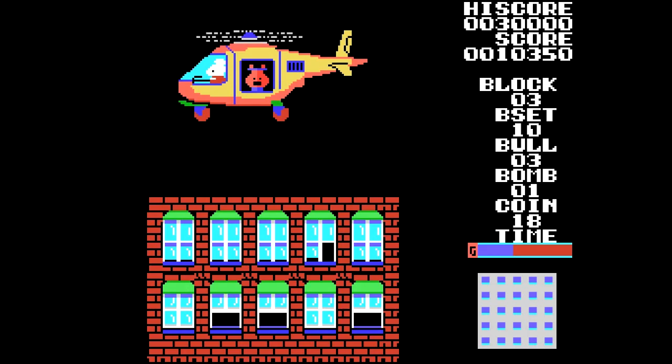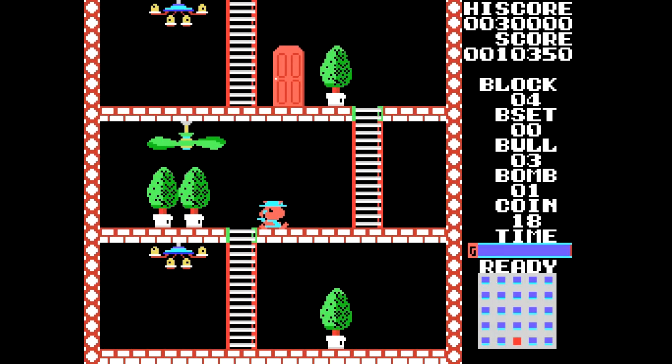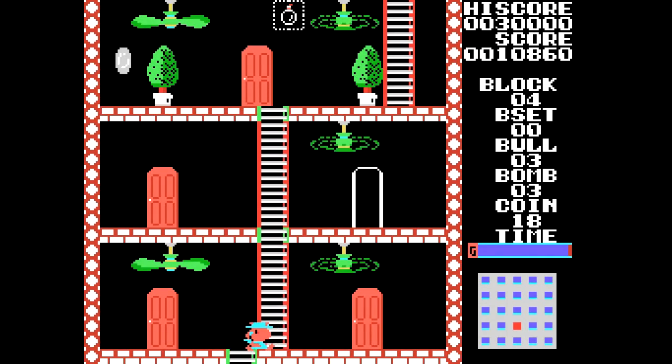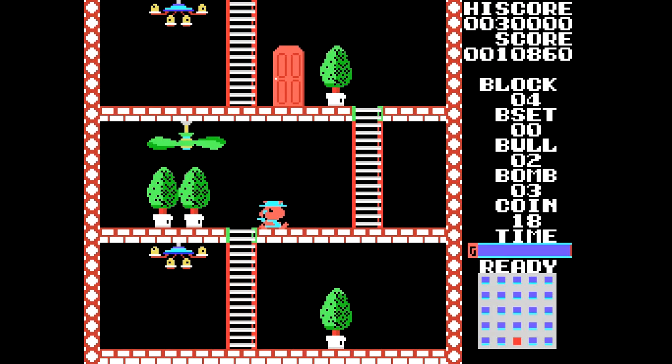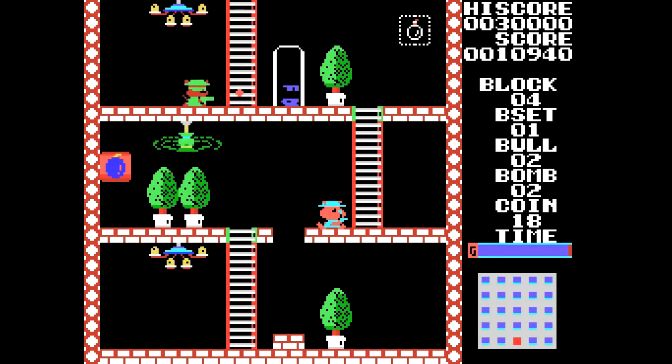You can also jump on enemies, similar to Elevator Action — I keep saying it has similarities. We always start with one bomb — I mention it because here I went for another and now have three. We just lost a life there, but we had made an extra life at 10,000 points. We always start with one bomb; we plant one, then another, and eight more remain to finish this fourth and second-to-last level.